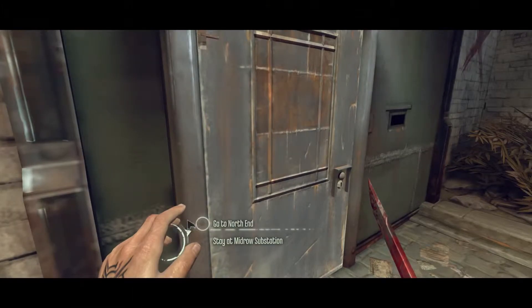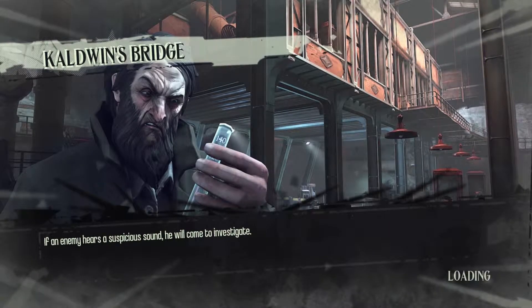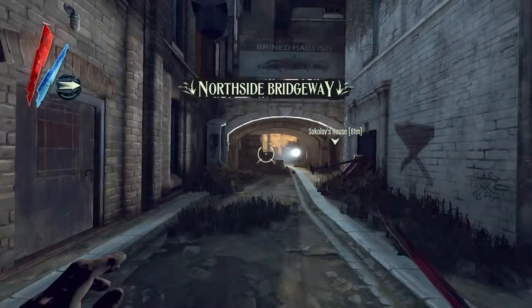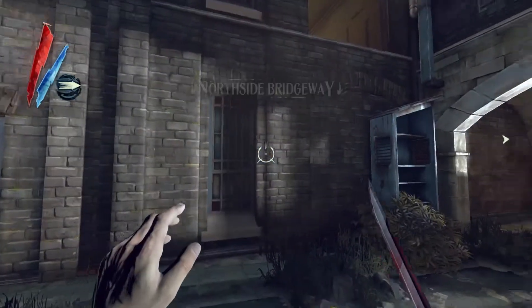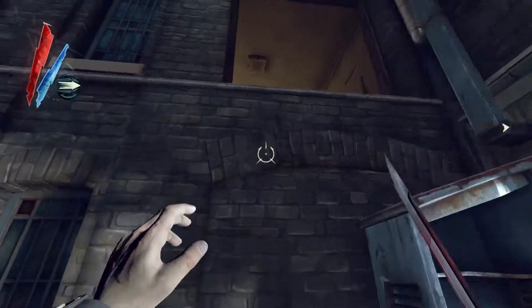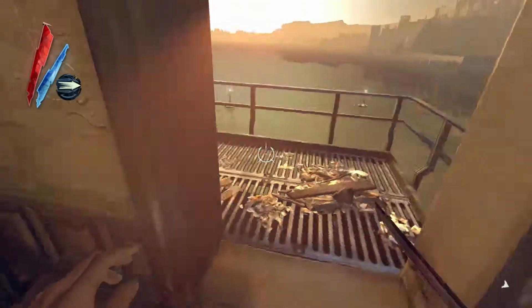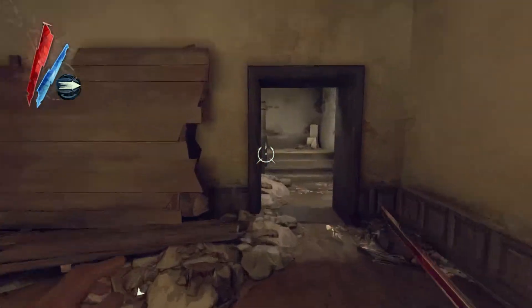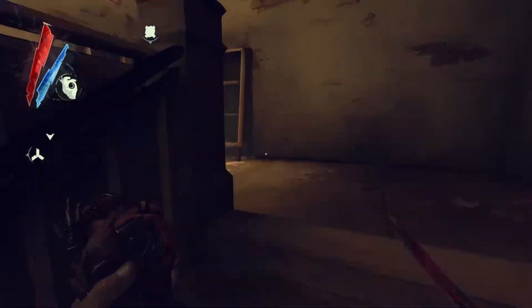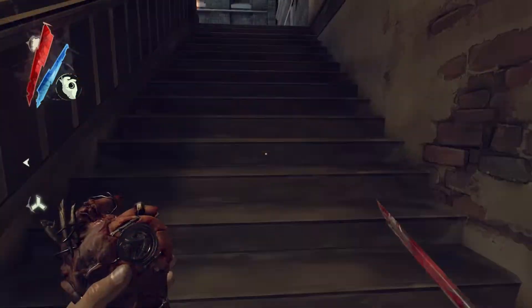Let's go to the north end. We're at the north side bridgeway and there should be a couple of things — there's one rune up there and one bone charm. So we're going to get the bone charm first. Oh, it's upstairs. Of course I forgot how to get in there.